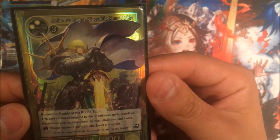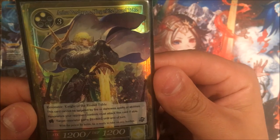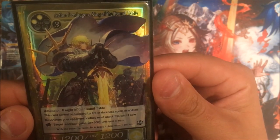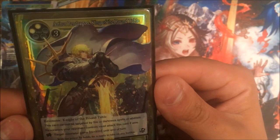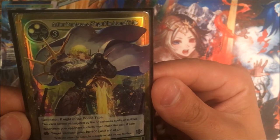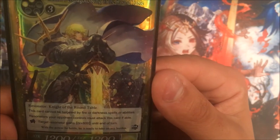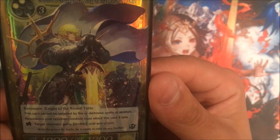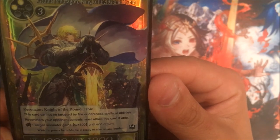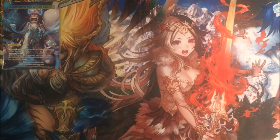Arthur Pendragon, King of the Round Table — it's a 12-12. This card cannot be targeted by fire or darkness spells or abilities, which is freaking amazing because those are like 90% of your kill spells. So the Chimeras from that one deck can't touch it. Also, your opponent's resonators must attack this card if able — so if it's rested, they have to attack it. And you have a way of resting it: tap target resonator, it gains plus 800 defense, and he has to be attacked. Running one of those.